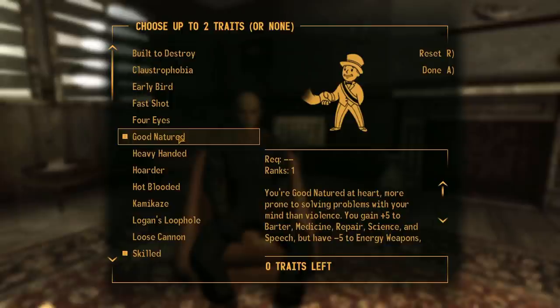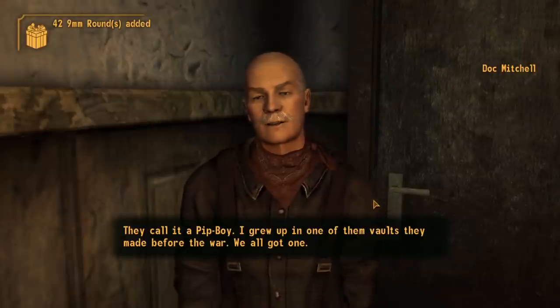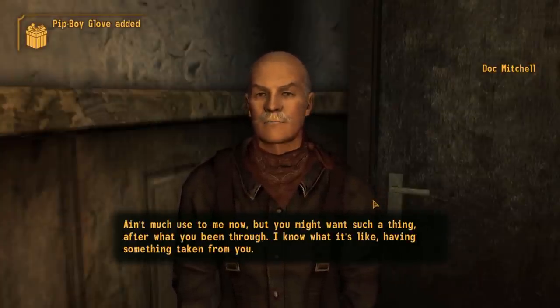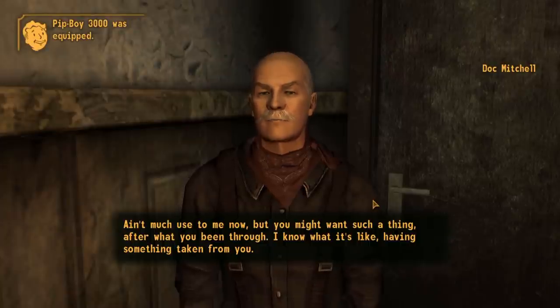Our second trait is Good Natured. This gives us minus 5 to all weapon skills, but plus 5 to Barter, Repair, Science, Medicine, and Speech. I picked this because Speech is going to be incredibly important in the early game. With that, we leave Doc Mitchell — he gives us a Pip-Boy and we decide not to do hardcore mode, maybe in a future video if you guys want it.